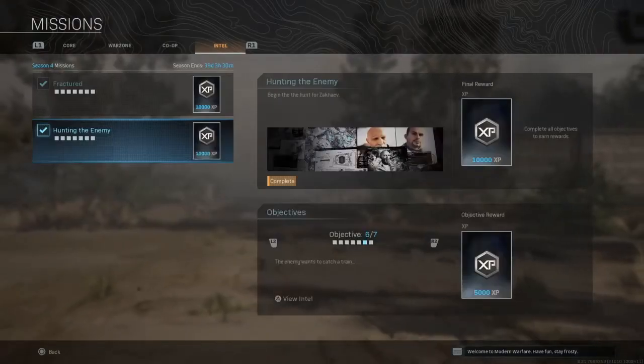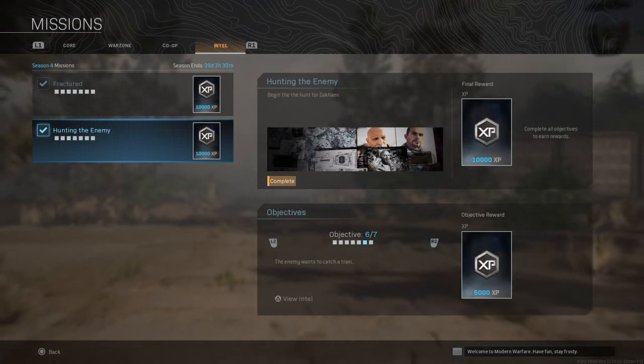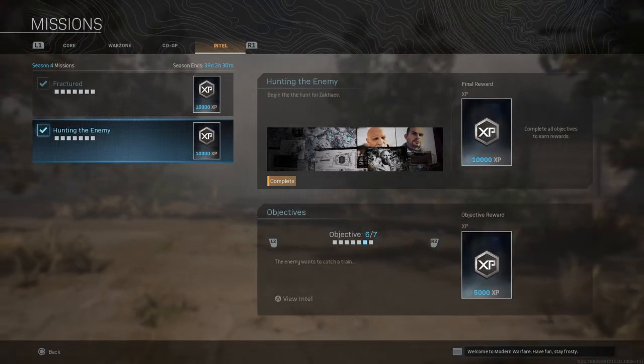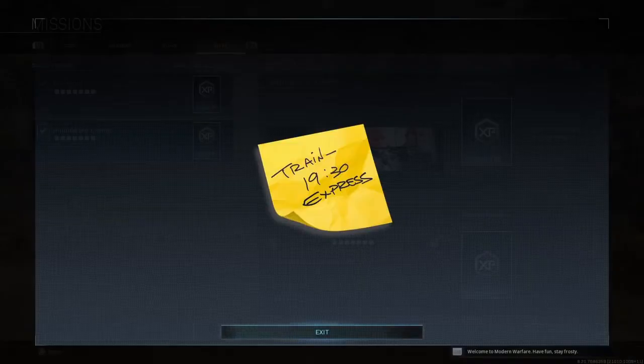So we went into the meeting building and found that the enemy wants to catch a train — he's looking for the half-seven express. I wonder where he's going, there's no destination on this. But he's trying to get out of Verdansk anyway. So we'll head to the train station next and have a look at the timing board to see where that train was going.